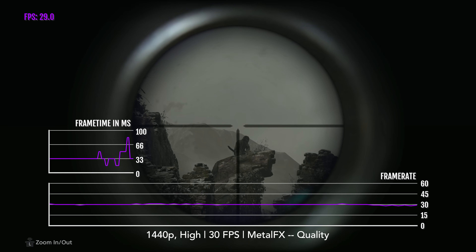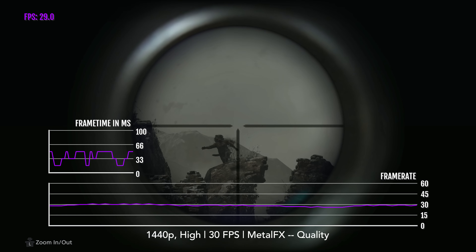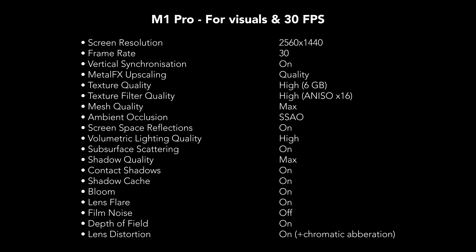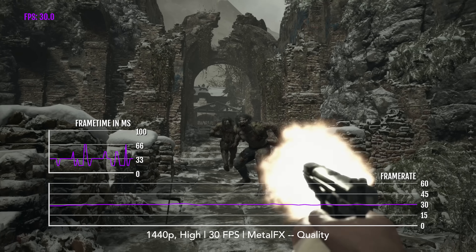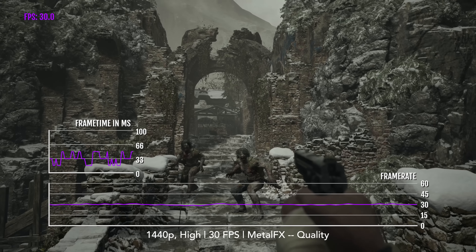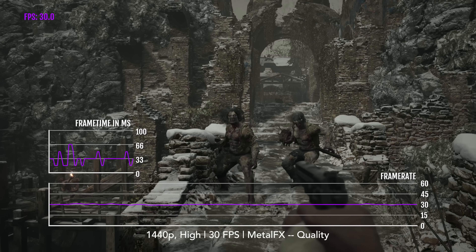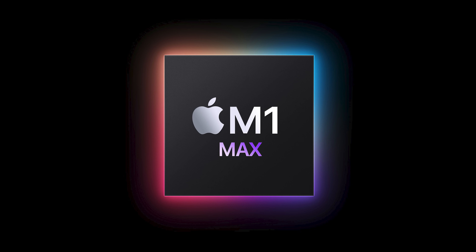If you want to play near max graphics at a higher resolution such as 1440p or 2K, this is where Metal FX Quality mode comes into play again. It's not 60 FPS gameplay, and to play at this resolution 30 FPS is required, but the visuals are super crisp.